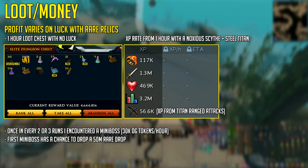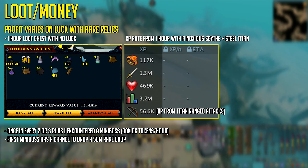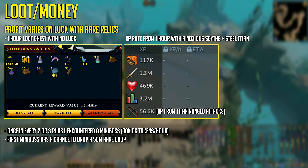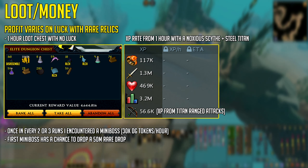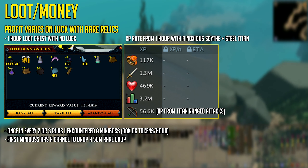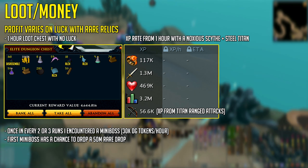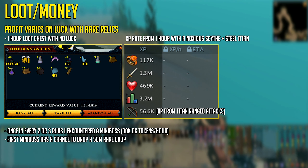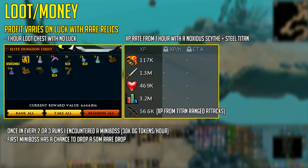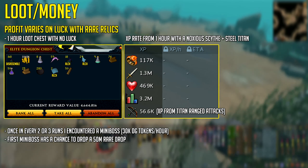Think about it — over 1 million experience per hour and this much money per hour consistently. That's very impressive. Apart from that, I also gained 117,000 dungeoneering experience, which I think is from the mini-bosses. I'm not entirely sure if I had bonus experience, but if not, 117k dungeoneering experience per hour — I'll take that. I encountered a mini-boss around once every two or three runs, and there's only one mini-boss you can really encounter, which is Bossy McBossface, which has a 15 million GP rare sword drop. So I got around 30,000 dungeoneering tokens in that hour, which is a nice add-on.